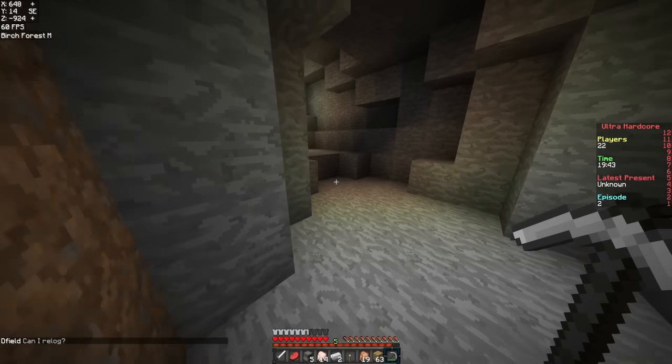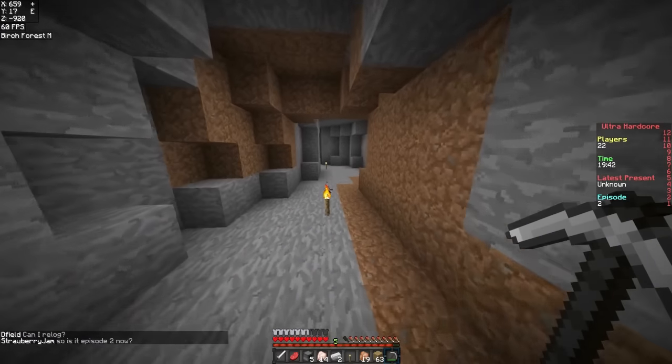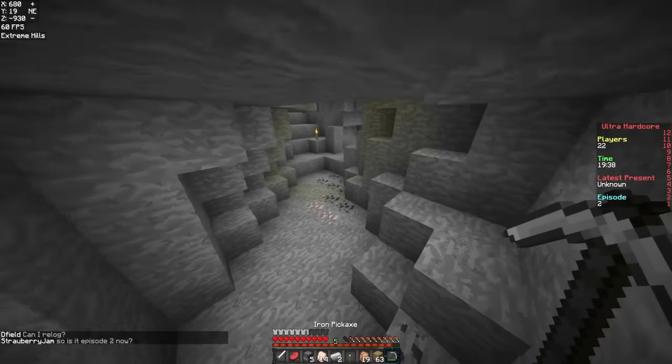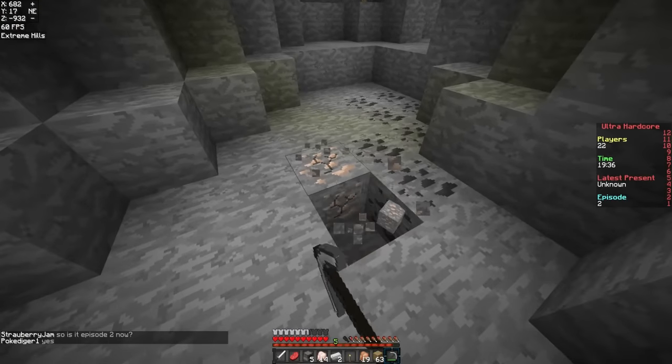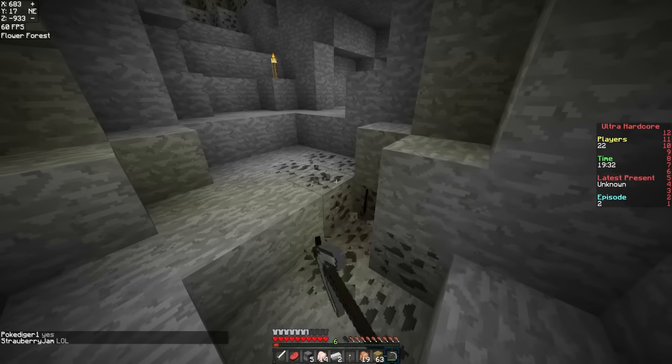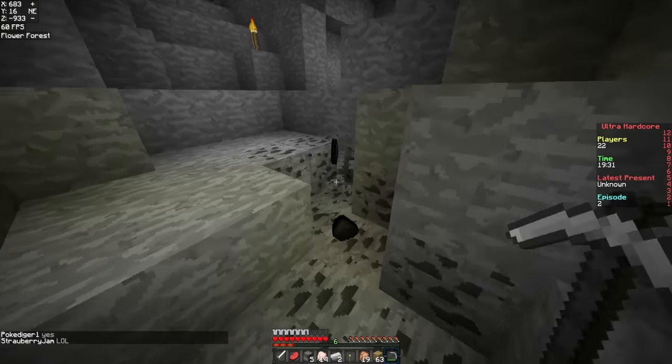Welcome back. Episode 2 of Season 15 — I hope it's Season 15 and I don't look really stupid because of that. Let's get the last of our armor situated here. Let's get some buckets. We need a bucket of water so we can explore some lava pools.